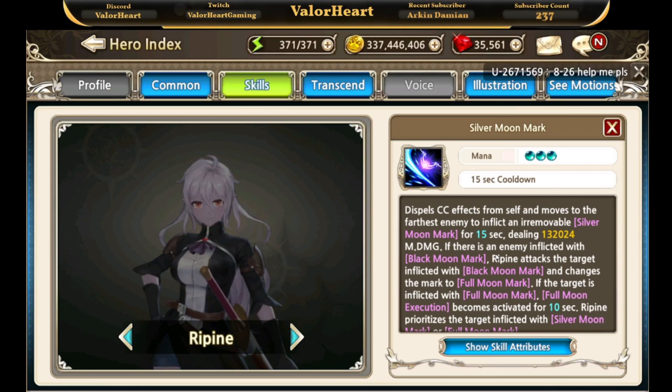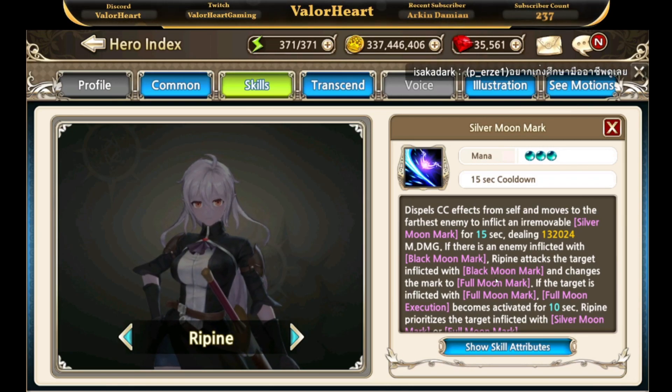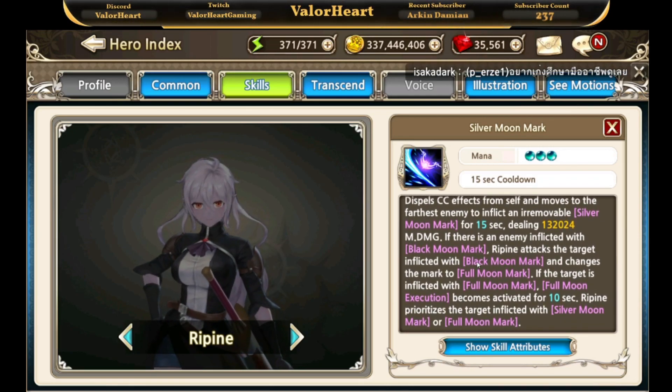Additionally, Raheet and Repine target each other's marked enemies. For example, if Repine inflicts the silver moon mark on an enemy, Raheet's skills will be targeted toward that enemy. Their full synergy will be explored further during the stream.